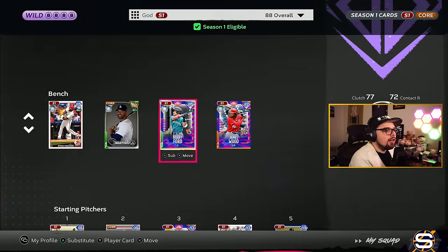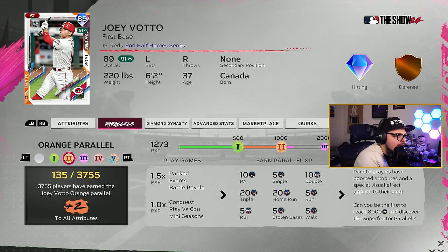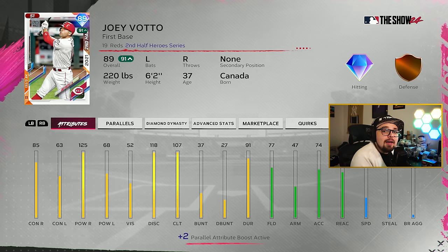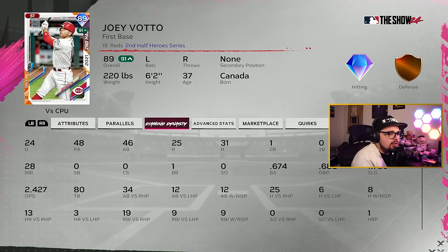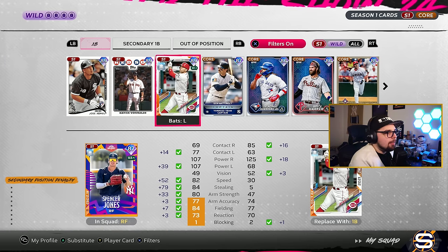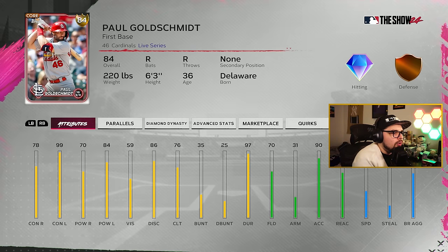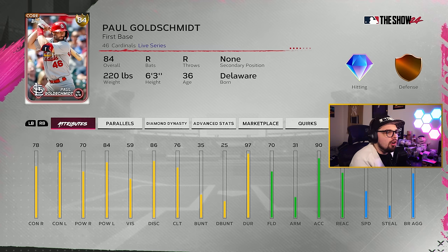If you don't want to go that route and you want to earn some free-to-earn options, I highly recommend Joey Votto. He crushes righties, gets boosted by Buxton to get a little better versus lefties. But you may want to consider having a platoon option at first base — a left-handed hitter who is better versus righties. I have loved Votto's swing. He hits tanks and gets more power — very good option. And if you're looking for a simple gold card with the Buxton boost, definitely try Paul Goldschmidt. I really like his swing and with the Buxton boost, he becomes a very viable card at the start of the game.